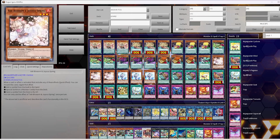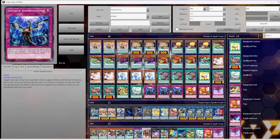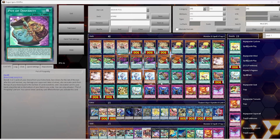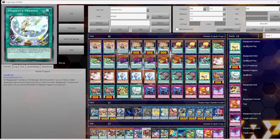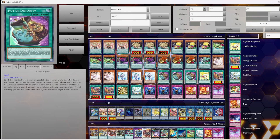Three Ash Blossom, three Nibiru, three Impermanence for hand traps. You could play Droll because Droll can start your plays — especially with Majesty's Pegasus or Magispector Wind, since Droll is a Wind Spellcaster. Majesty's Pegasus only requires a Wind Spellcaster to Tribute from a different deck, same with Magispector Wind. Three Pot of Prosperity for consistency.